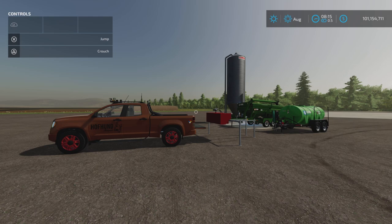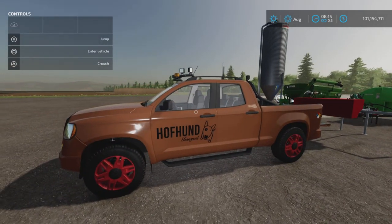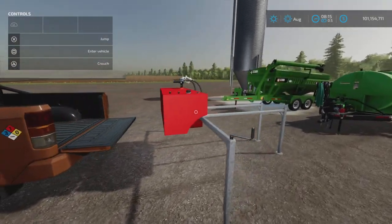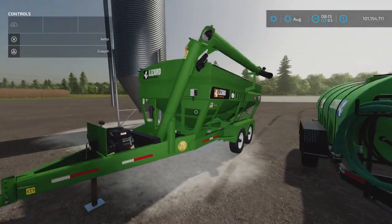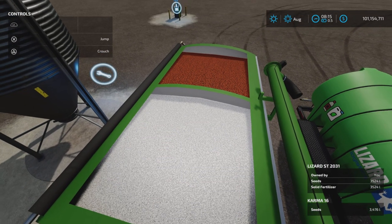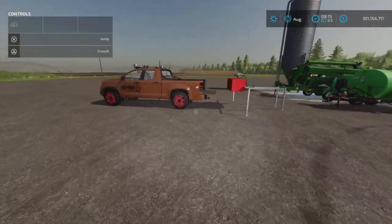Hello everyone, Loony Farm Guy here with the new mod test for Monday, October the 10th. This is the Small Tender Package by Dogface — 35.76 megabytes to download. It is a pack of four pieces: a modified truck with some interesting decking, a fuel tank that fits on the pickup truck, a fertilizer and herbicide transport tank, and a seed tender that carries seed, fertilizer, or anything that'll go into an auger wagon.